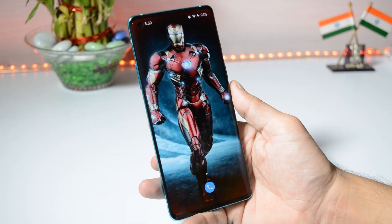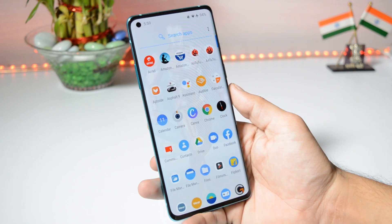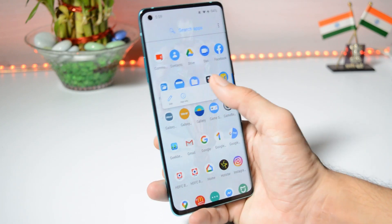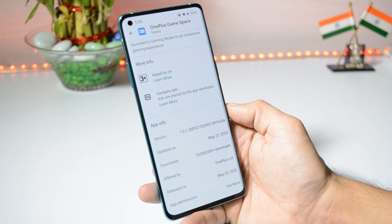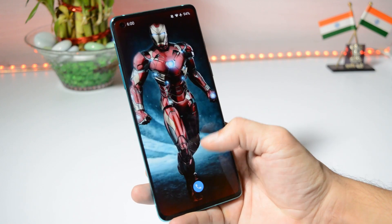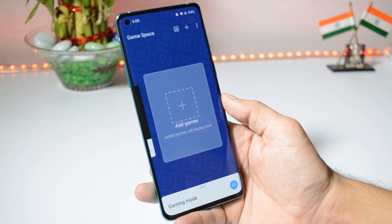Hey guys, welcome back! We have a new update for the OnePlus Game Space application which brings a few new features and also hints at upcoming new features. The version is 2.3.7, but if you check the OnePlus Game Space application on the Play Store, you'll find version 1.0.1. If you want to download the latest version, the link is given in the description below — download and install it manually on your device.